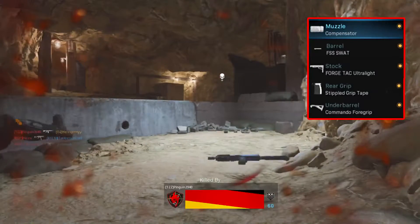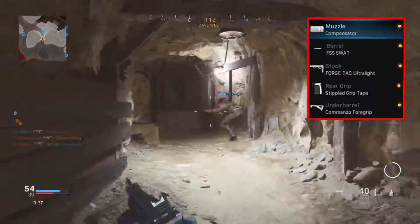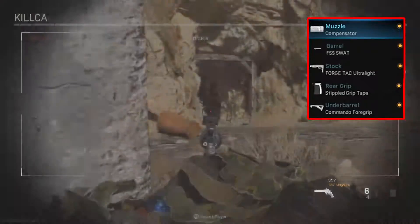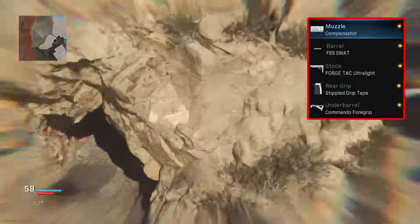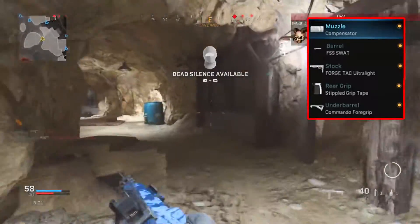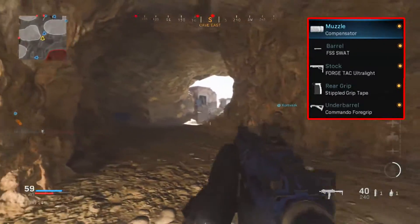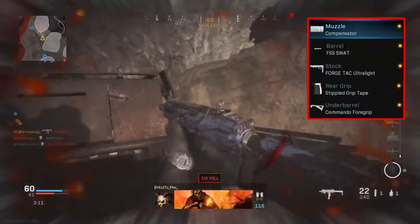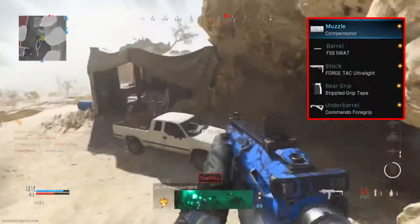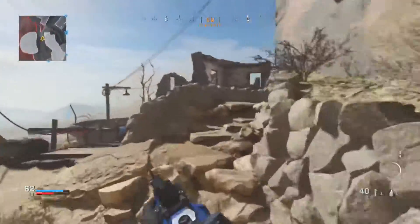Last but not least, the final attachment is the Commando Foregrip. This is the one attachment on this class you could swap out. I like running it because it increases range and accuracy for short to mid-range gunfights without affecting your ADS speed, and it helps maintain recoil control. However, on more mid-range maps like Azhir Cave, you could switch to the Ranger Foregrip for improved damage and range — though you will notice a slight difference in ADS speed.